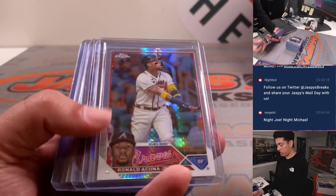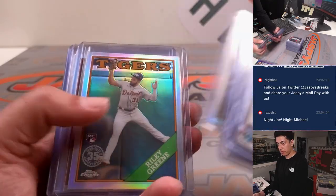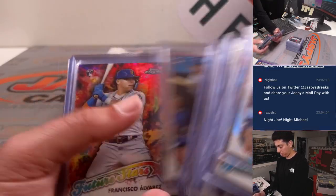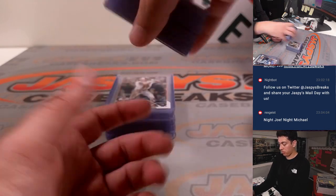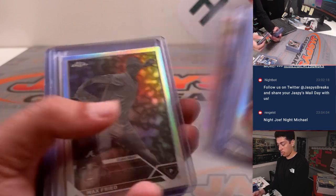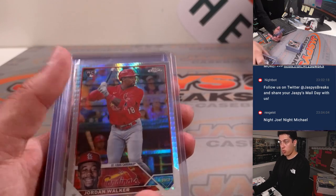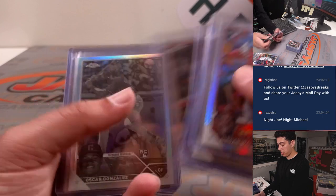We've got a bunch of rookies, refractors. Nice Shohei refractor. Some Adleys. Jordan Walker prism refractor. Nice Shohei.